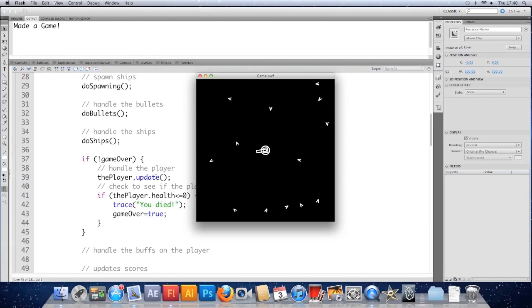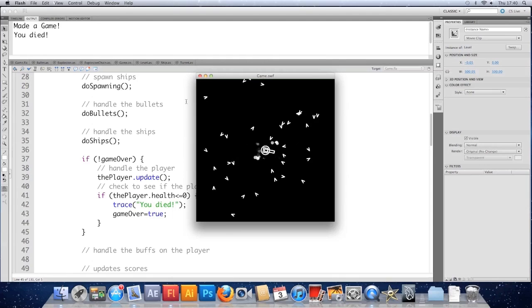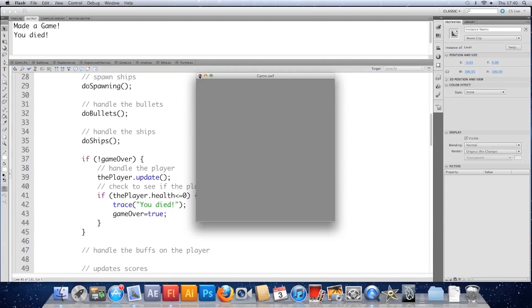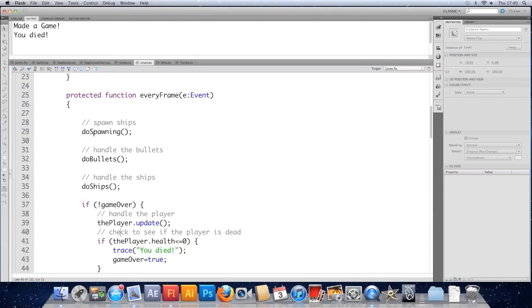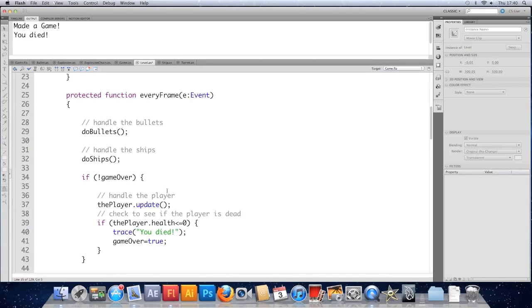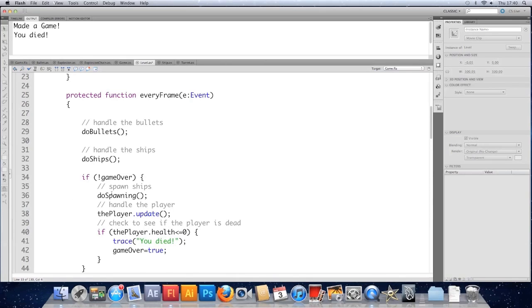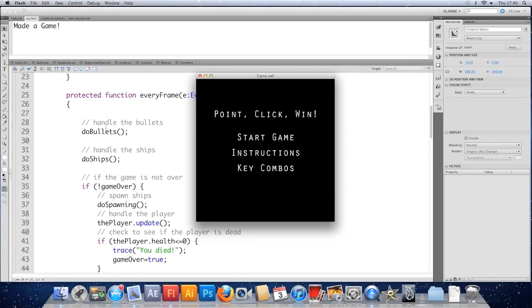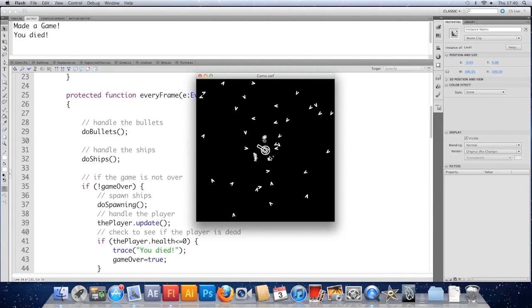We should only get the 'you died' message once now. I can no longer move the player because we're not updating him anymore, can't fire either — that's good, that worked. We're still spawning ships though, we shouldn't do that. So I'm going to cut the spawnShip call. Another benefit of having refactored this is that it's only a line to cut. I'm only going to spawn ships if the game's not over. We still want the bullets and the ships to update when we're dead, so I'll leave them outside the if.